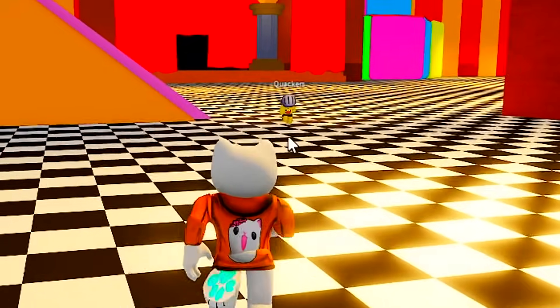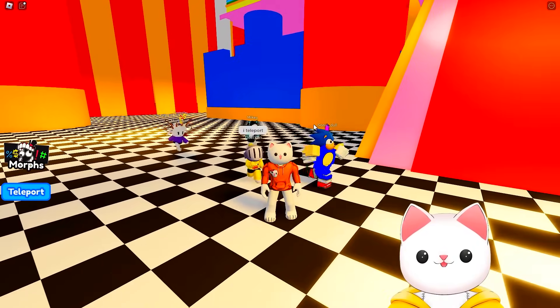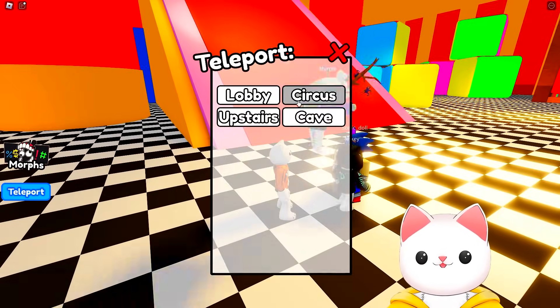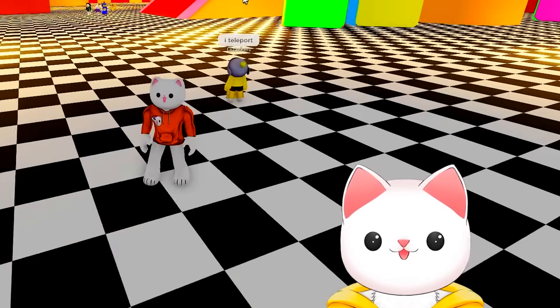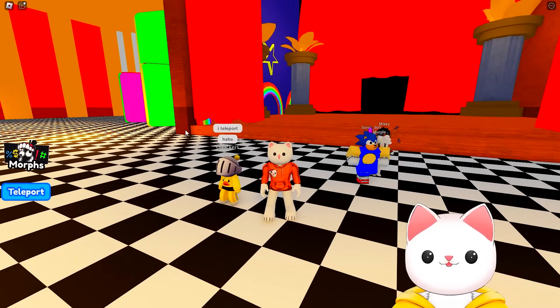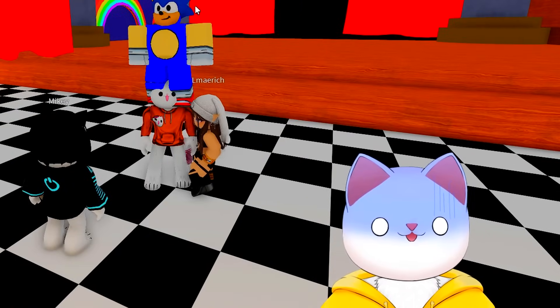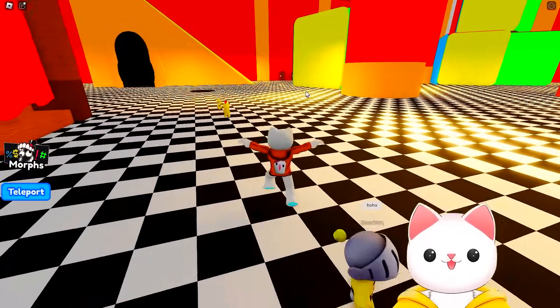I can see Quackers has managed to somehow get much further ahead. And to be honest, this is actually such a big, big place. You teleported to circus — hang on, it works? So for the teleporter for the circus to work, you have to go upstairs and then click circus, and then it works. What? That's confusing! At least we know how to use it, because Quackers figured it out.